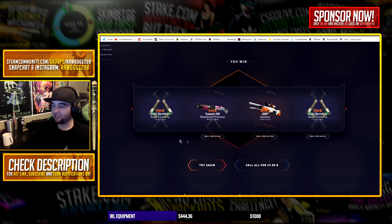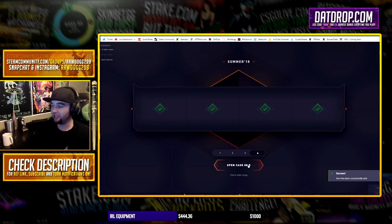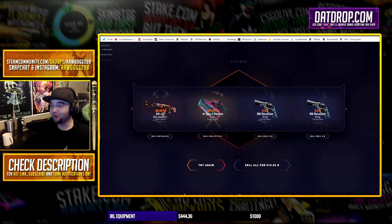Okay, ugly. I'm gonna sell everything that's not profit. We're just gonna keep every profit item we get. Try again — right there, okay. $477! Good, good little start.